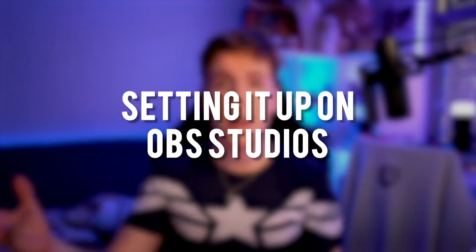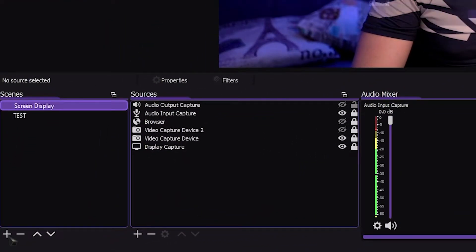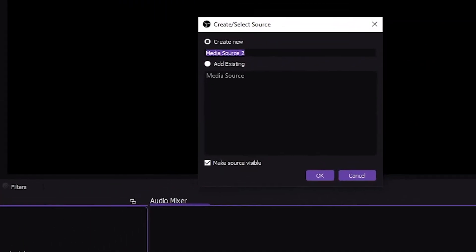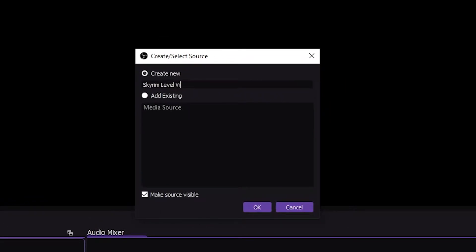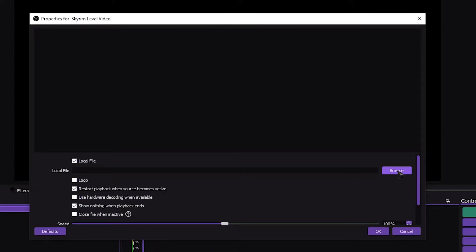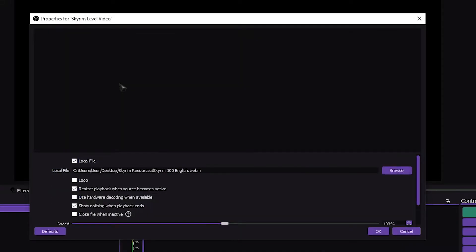Step three is setting it up on OBS. There are several ways to add this effect on OBS, however for today I'm going to be showing you a way that you can easily add it to every scene that you want — it's the method that I use. First, let's make a brand new scene and name it Skyrim level. Next, let's make a new media source. Click the plus button, head over to media source and let's name it Skyrim level video. Look for local files and hit browse, then look for where you saved your file that you downloaded from design files. Select it, then click OK.